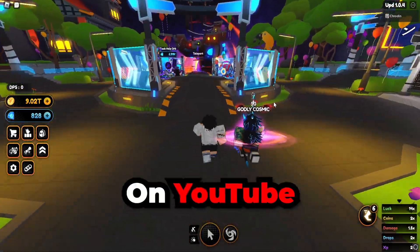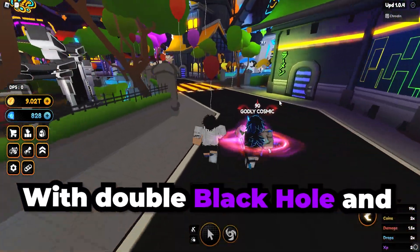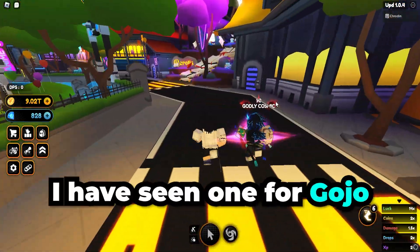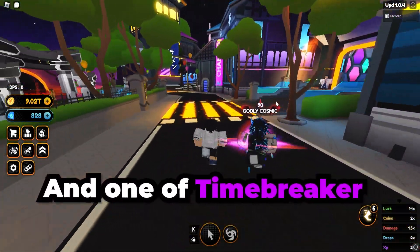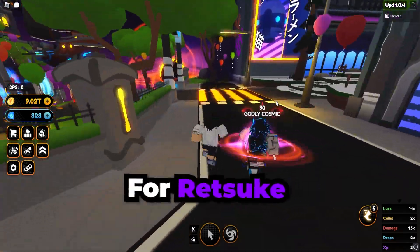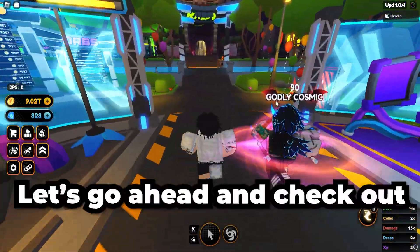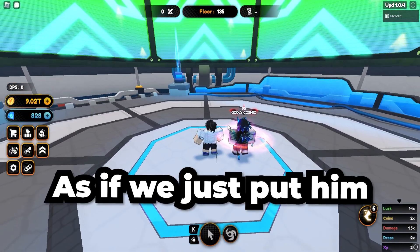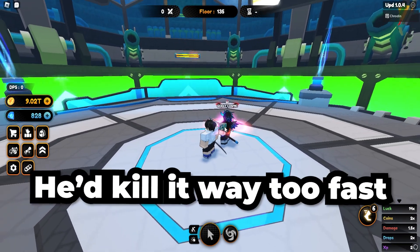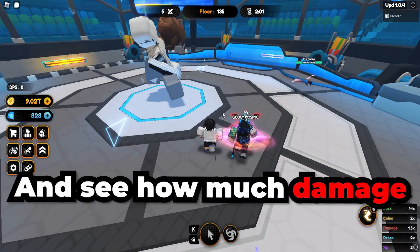I'm pretty sure this is a one-of-one champion on YouTube. I have not seen a single video about a godly cosmic Red Skye with double black hole and triple SSS stats. I've seen one for Gojo, one for Jiraiya, and the Time Breaker champion, but not yet for Red Skye. So as far as I know, this is a one-of-one champion. With that said, let's go ahead and check out his DPS — I've just arrived at the tower, and putting him on a normal boss would kill it way too fast.